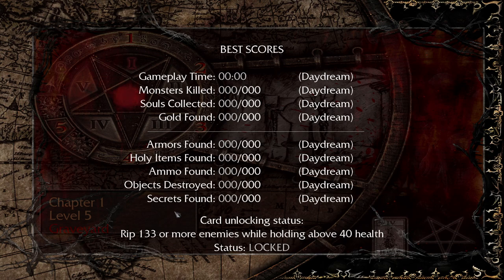This one has two things to keep track of. We have to rip 133 or more enemies — and I'm assuming that means jib them or rip them apart — while holding above 40 health. So we cannot drop below 40 health, and if we do we'll have to load the last save and try again. This one's a little bit more interesting and could be tough, but I think we'll be okay.